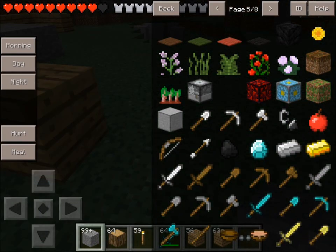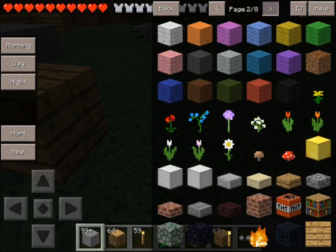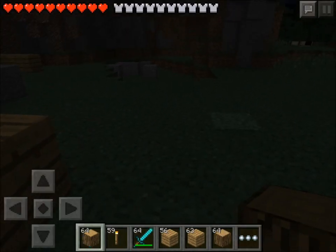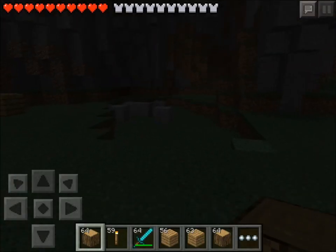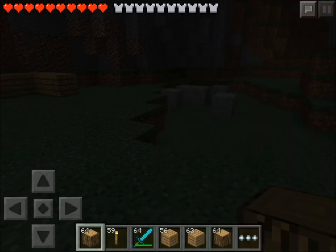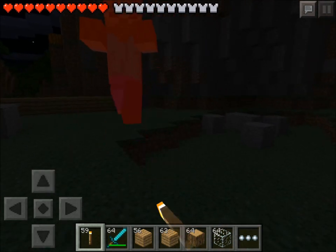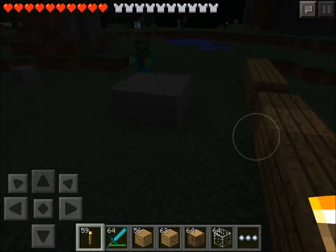Another thing I like is you can change it to night. You can heal yourself. Let's give myself some eggs so I can spawn zombies. I have it on peaceful. I'm going to give myself another zombie egg. They're slow still. Another thing it's going to do is make them super fast and make you super fast. See how slow I'm running right now — it's going to make you run super fast.